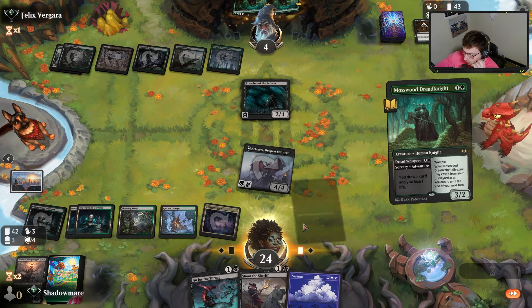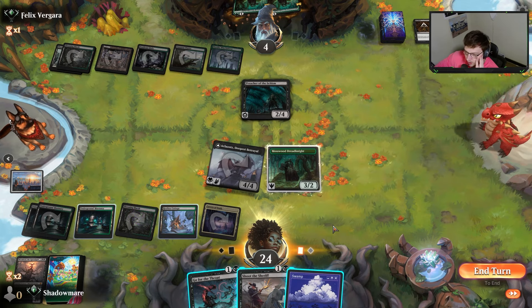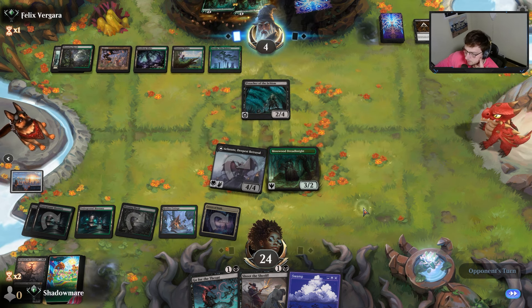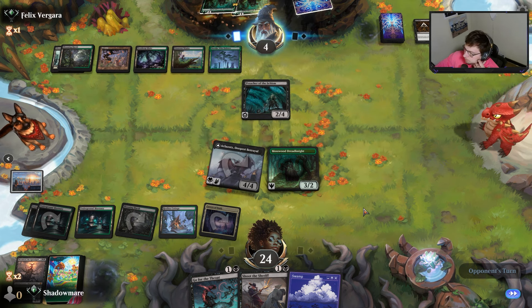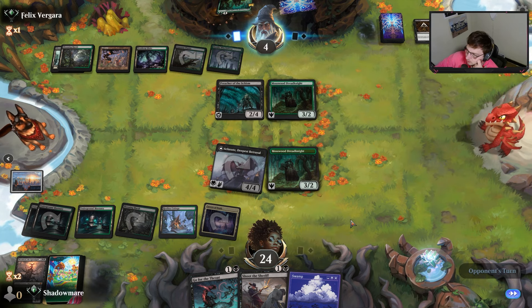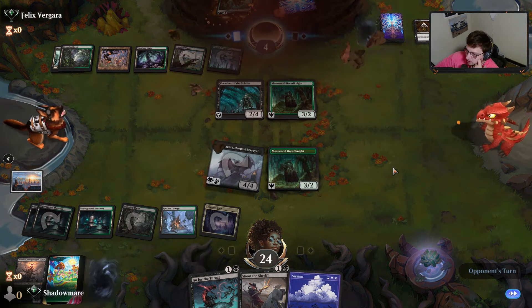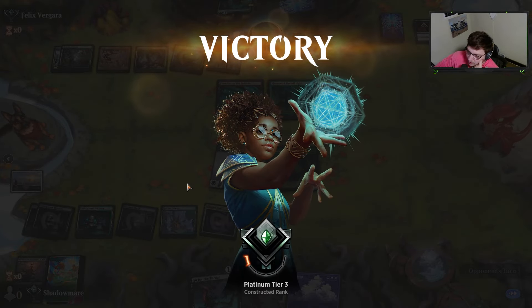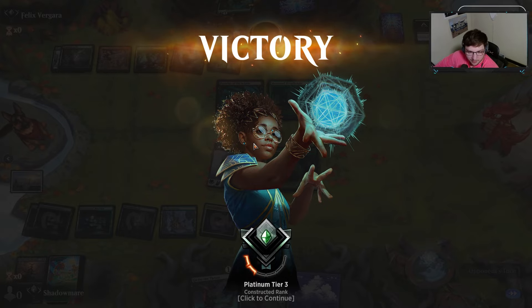Another land. I'm gonna hold the land for Liliana value. The creature can't really afford to attack. Here comes Mosswood number one. Trample being too relevant - oh they just concede. Maybe the Cottage is too much - they don't think they can beat the Cottage. Interesting match - the mirror, and we take it down. Very cool.